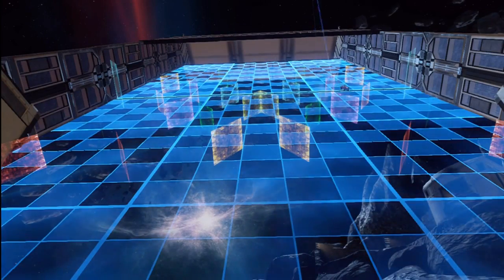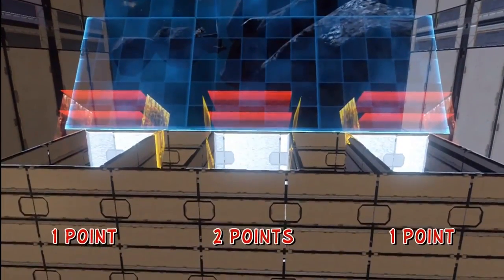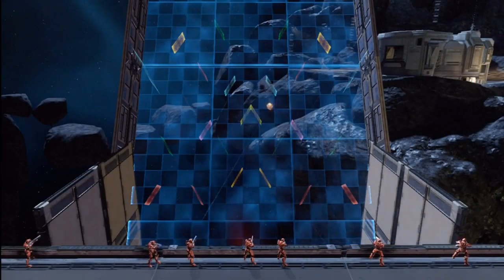So you drive down these two grids and you're going to bounce around left and right on these dominion shield doors — which are my new favorite piece if you haven't noticed — and you get to the bottom. If you go through the middle you're going to score two points. If you're on the left and the right you're going to get one point. If you go in one of those gaps you're going to just die, so you don't want to go in those.